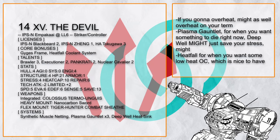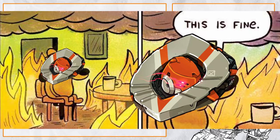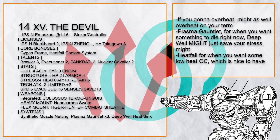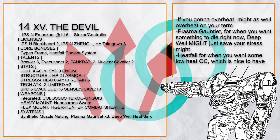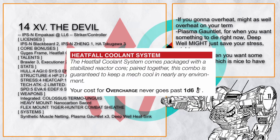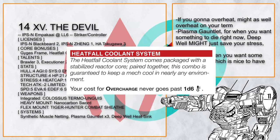15 the Devil is one of the many Ampaka builds that have decided on a new methodology on how to deal with heat: just don't give a damn and cook yourself. This thing has a Plasma Gauntlet — it's probably going to overheat you, but also anything you use it on is probably very dead, so it's all good. It also has Heatfall, so you can overcharge somewhat safely for more action if needed.